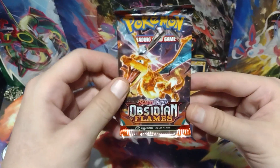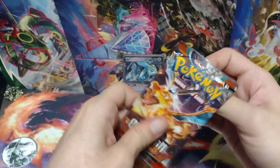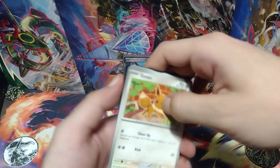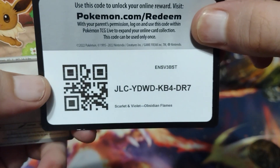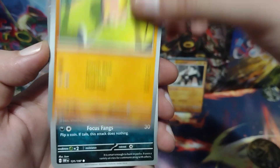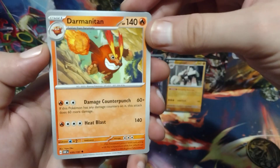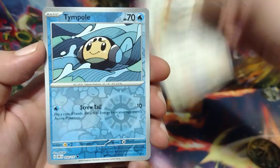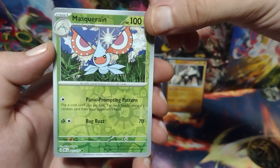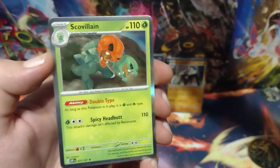Alright, so no hits so far. Hopefully I get a hit in this last pack — the Obsidian Flames pack. If I don't that's fine, because I still got more tins to open. Tapping Radiant Eevee for good luck. Here is the code card. Eevee, Toadskool, Houndour, Combee, Wugtrio, Dramantian, Scatterbug. For the first reverse holo it's a Time Pull. And for the next reverse holo or better it is a reverse holo Masquerain. And for the holo or better — it's a Scovillain. So no hit in this tin.